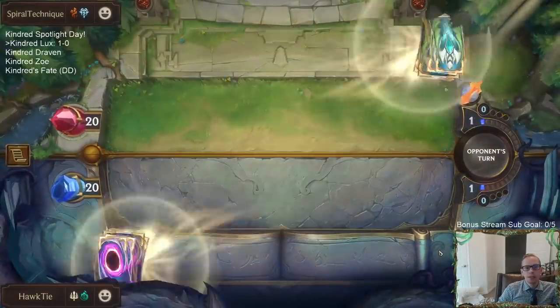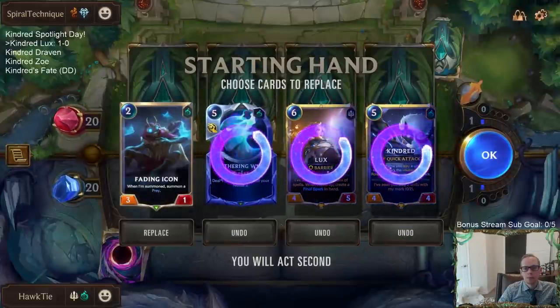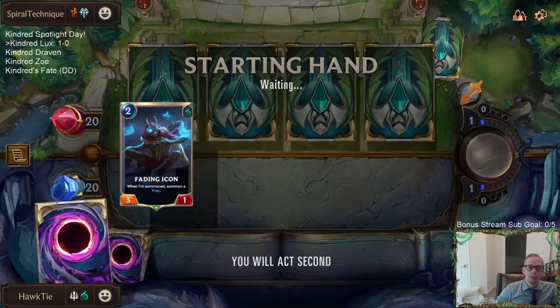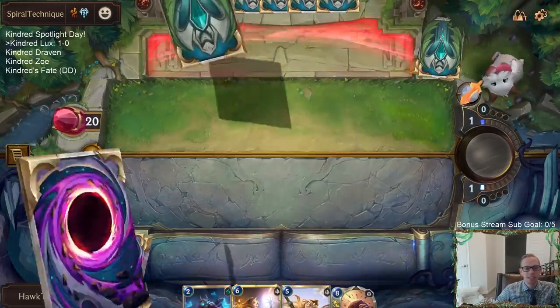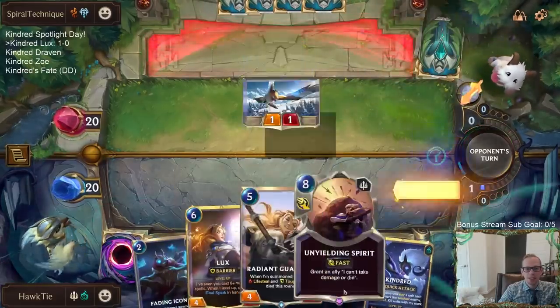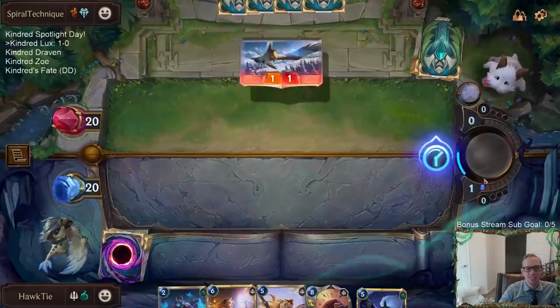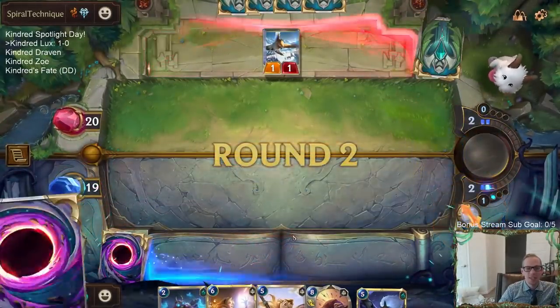Gangplank Sejuani — man, I love the champions. I just kind of have to mulligan the top of the curve; we'll find the top of the curve again anyway. We're getting all five-plus cost cards in the mulligan — that's a bad mulligan. Might as well have not mulliganed.